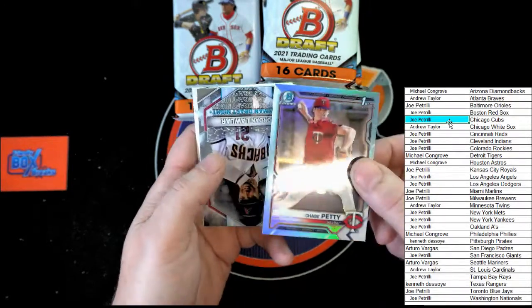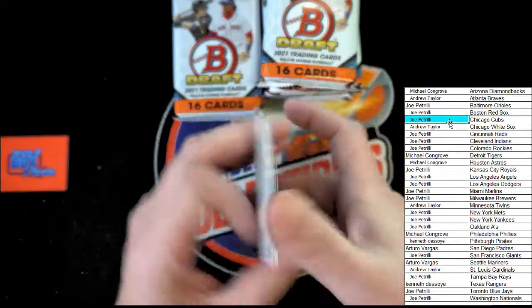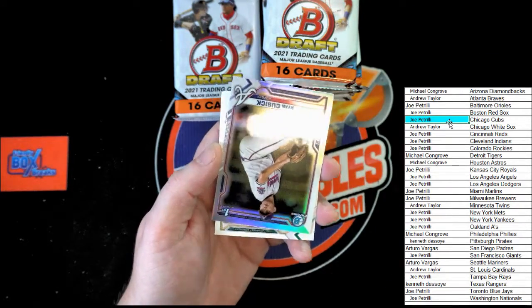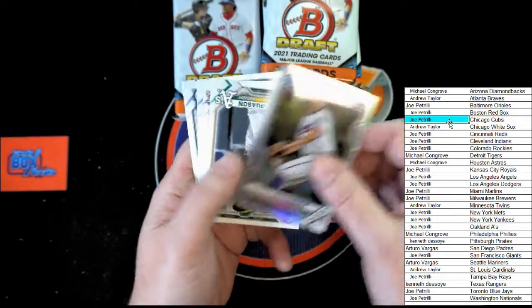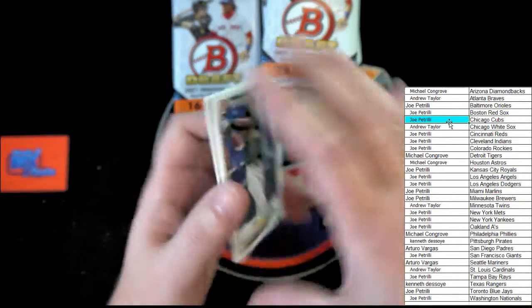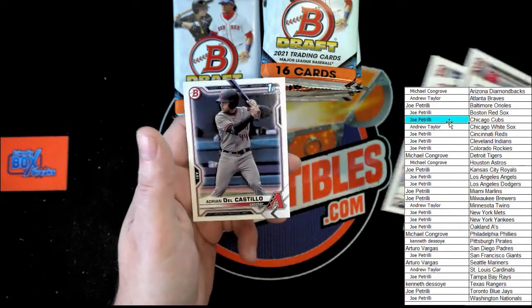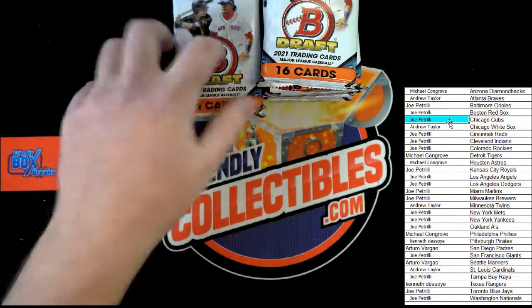Up next, Chase Petty refractor, Bowman Chrome First. Jordan Lawler, Bowman Draft Night — very nice! That will be going to Michael C. Cusick, Bowman Chrome First. Son, Abbott, Acosta, Martay, Del Castillo — next pack.